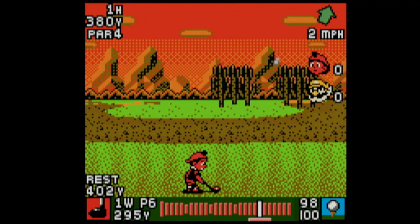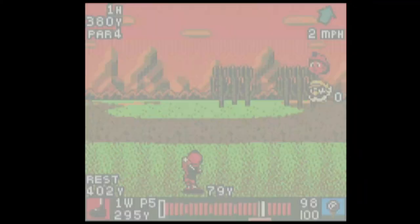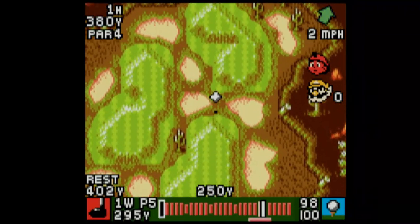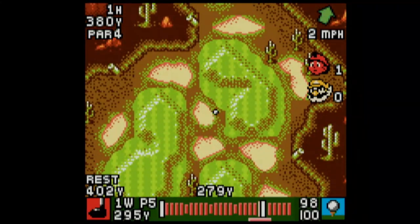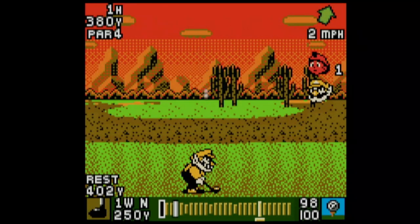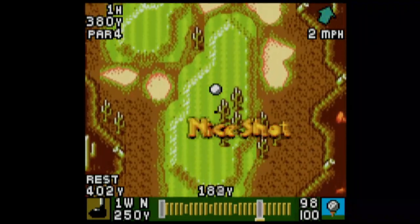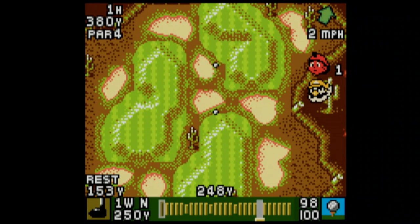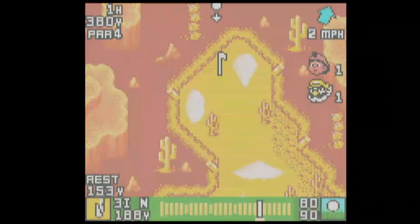It plays the same music as the credits. Much like Tiny, we're going to have a lot easier time facing Wario because we have a distance advantage. Wario's got even worse impact and control than Tiny does, so if he can hit it in the rough, you're going to have an advantage.